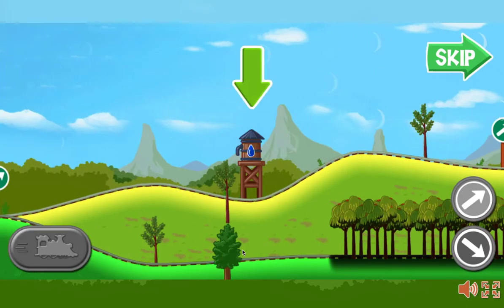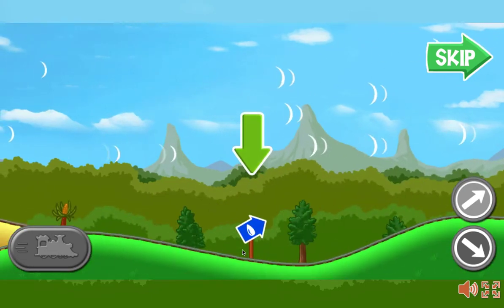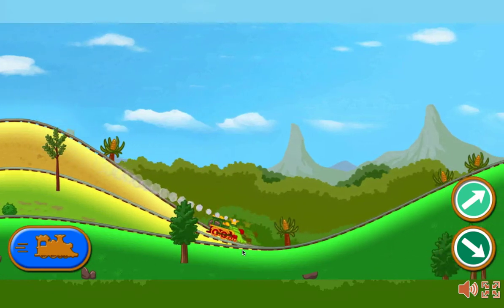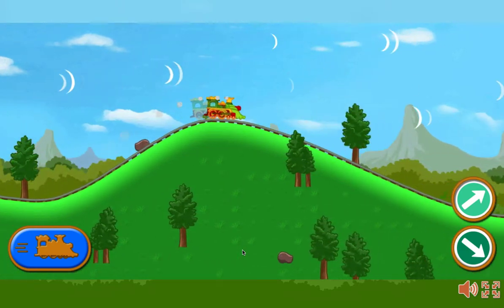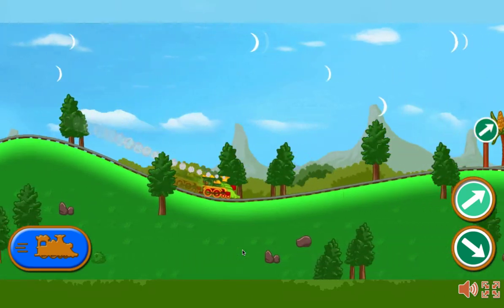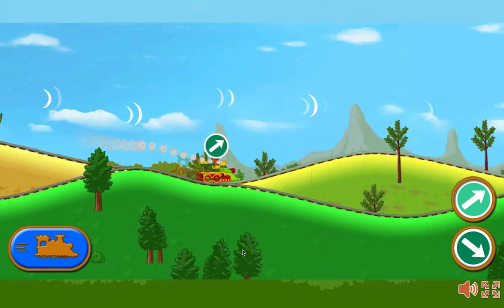Keep an eye out for water towers to boost your steam. Look for signs like this one so you will know which way to go. Ready, set, go! Press the space bar to power your train. The track branches ahead. Press the down arrow to take the lower path, or press the up arrow to choose the upper path.